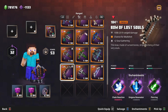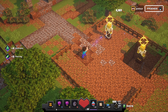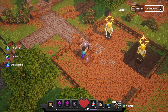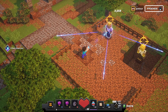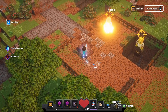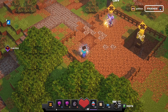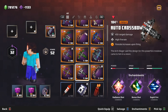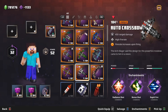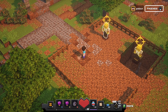Bow of Lost Souls has a chance for multi-shot. Nocturnal Bow increases movement speed. And one of my favourites, the Auto Crossbow — it has fire rate increases upon firing, it has high fire rate, and it's just absolutely insane.